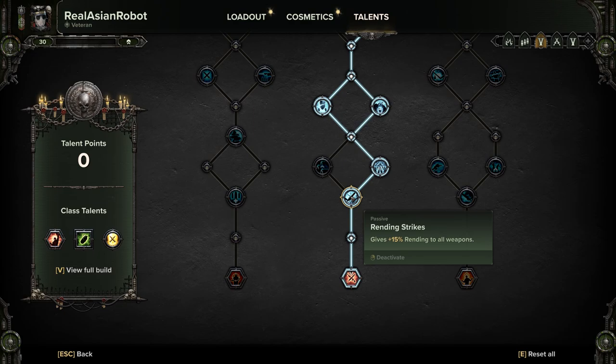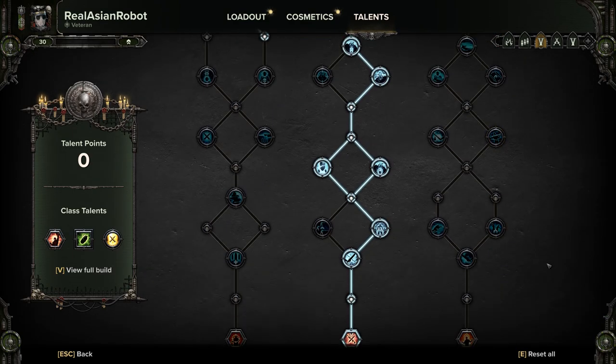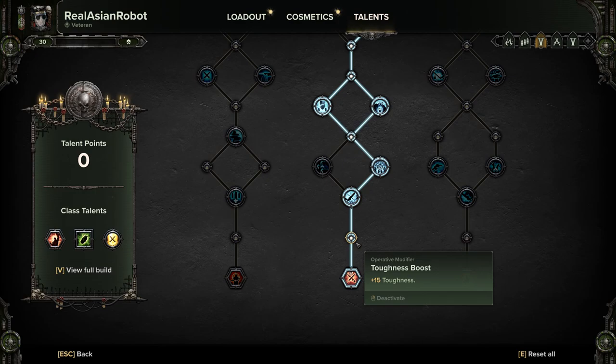Rending Strikes is very good. Rending acts as armor penetration in this game — it's different from Brittleness, which is applied by things like Onslaught and Exploit Weakness. Rending will mean your weapons deal 15% more damage against that armor type. For example, if you deal 80% damage to flak armor targets, with rending you now deal 95% — it's a flat additive bonus, not multiplicative. So it just makes you do 15% more to that armor type. After that take toughness boost and then go for For the Emperor.